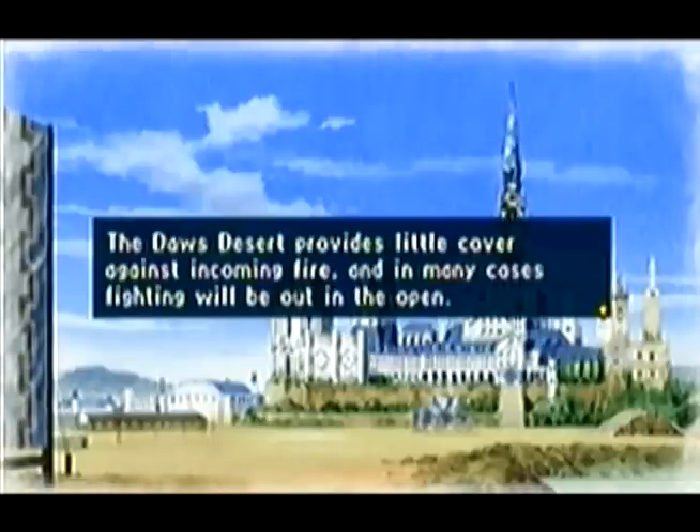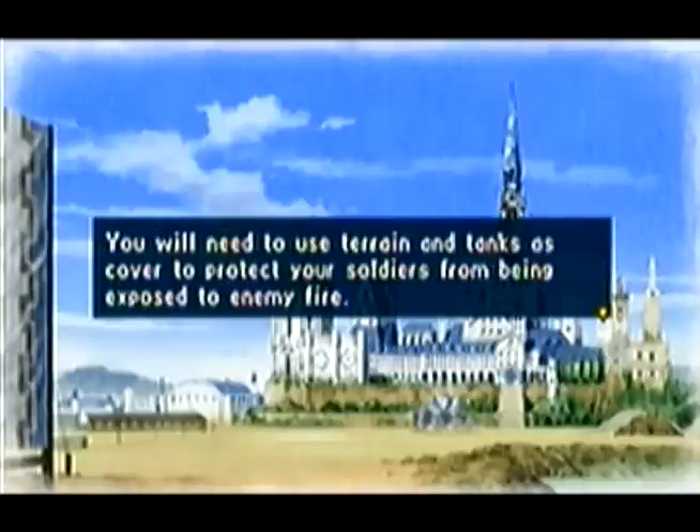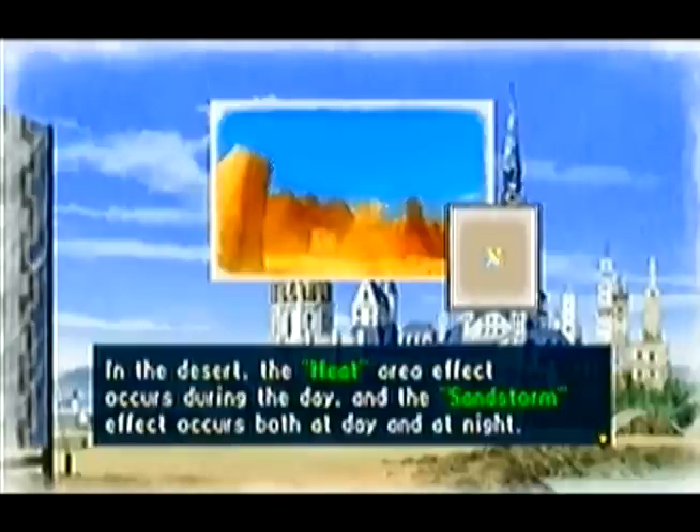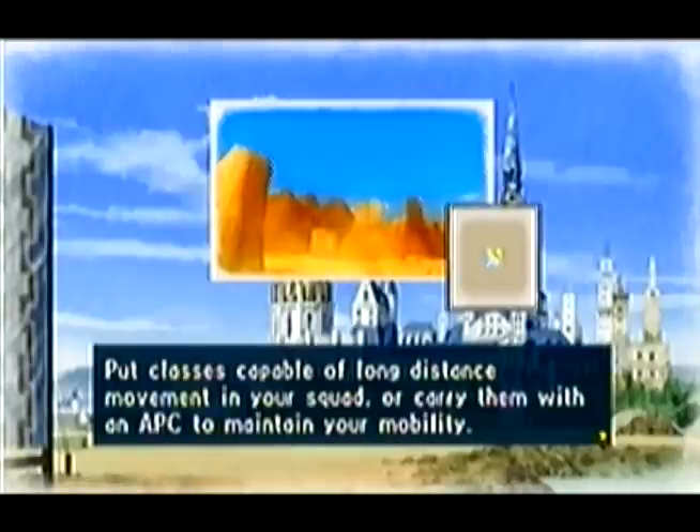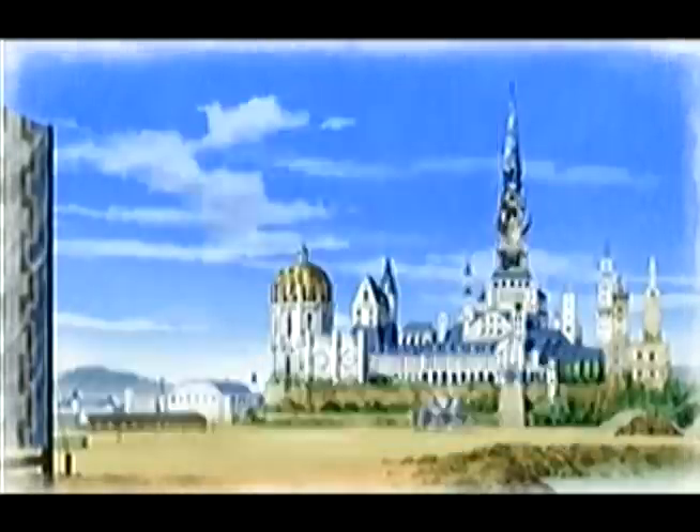The Dawes Desert provides little cover against incoming fire, and in many cases fighting will be out in the open. You'll need to use terrain and tanks as cover. The heat area effect occurs during the day — units use more AP than usual when they move, meaning they can only travel a short distance. It sucks. Put classes capable of long-distance moving in your squad, or carry them with an APC to maintain mobility.